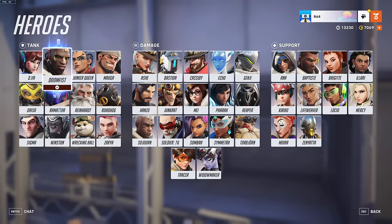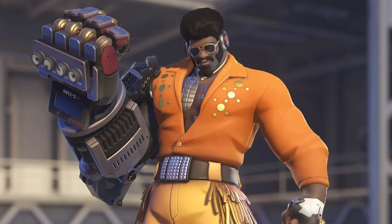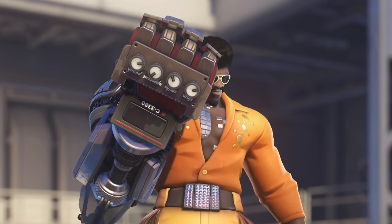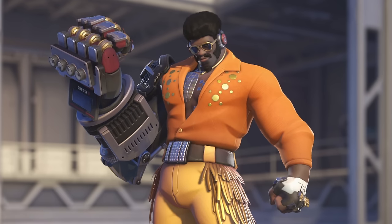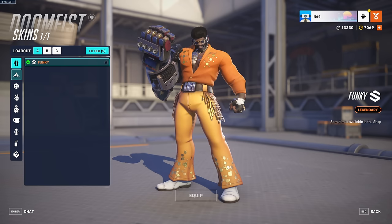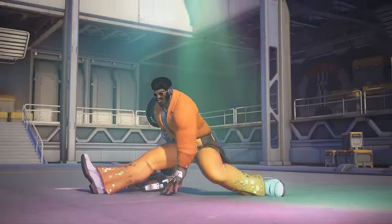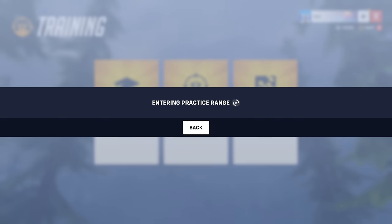Doomfist has a legendary shop skin called Funky, and he's looking damn funky. The design of the gauntlet looks amazing — look at these dials, just turn it up to 11. Maybe then he'll actually do some damage with his rocket punch. I like the glasses, the tash, the fro — it's a good skin. This skin also comes with a highlight intro, probably the best part. This is how you land when you use Meteor Strike now. Let's take a look at it in first person.